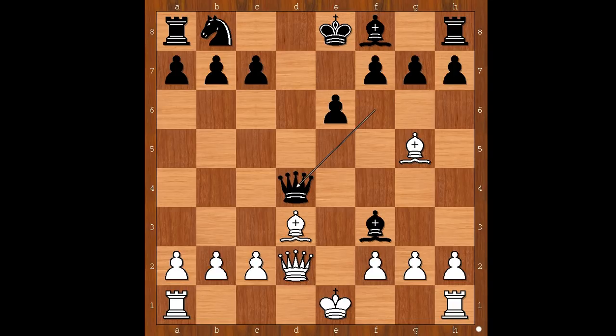Black to move. Queen takes on d4. But this move has a tiny, tiny downside. What is it? White played a move and black resigned — bishop to b5, check. Black's queen is lost.